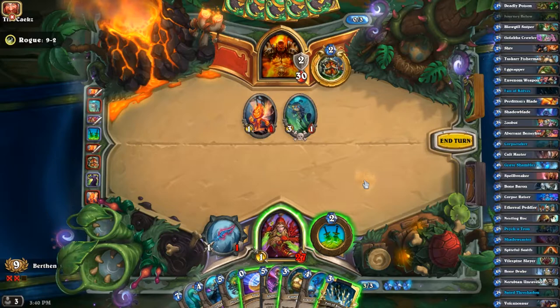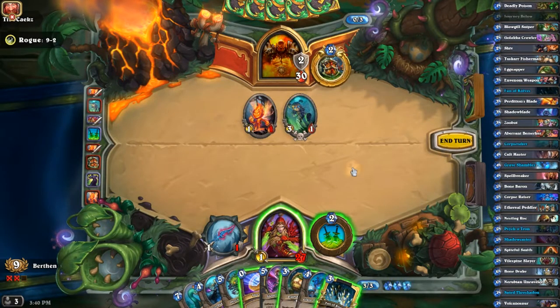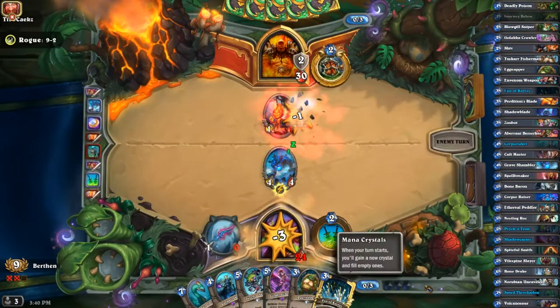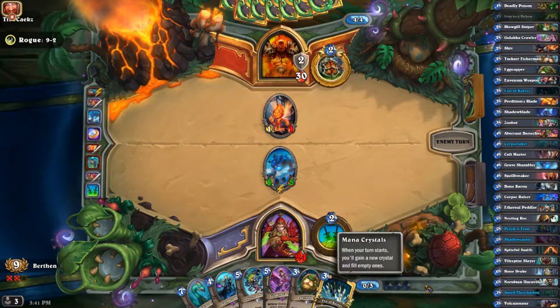I'll kill that — that's a tempo play, that's really — oh dang, there are so many things to do. Well it's technically only two value; it does save three health, but three health means nothing to me at this point unless he's a rush deck, which he kind of looks like he is. But if I can actually get this play off he's not going to be able to rush me, especially because that's all enough for Psychotron, which means Corpse Taker is pretty bad — so I'm going to have a bad turn four if I do this, but it's a really good turn three.